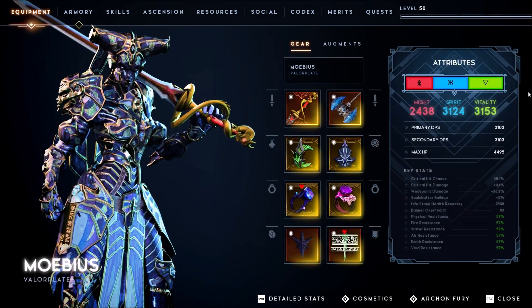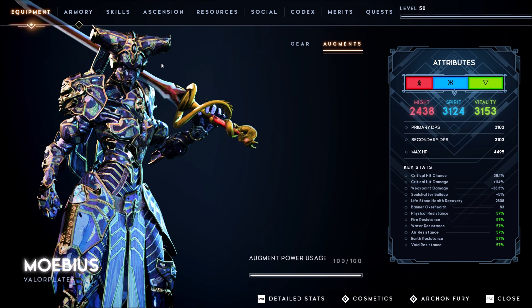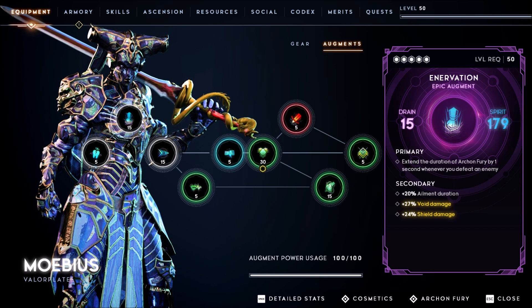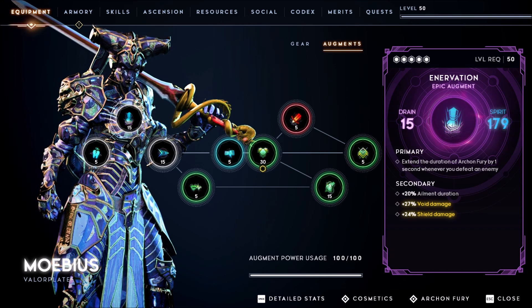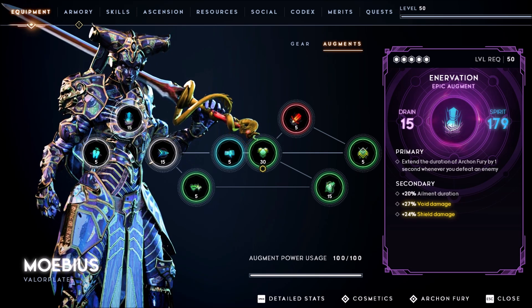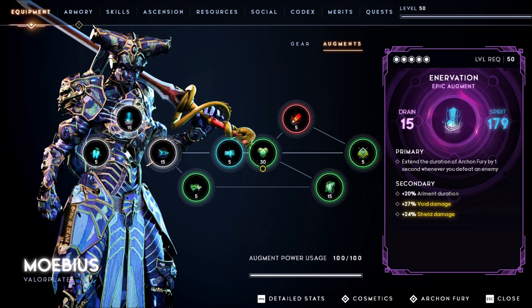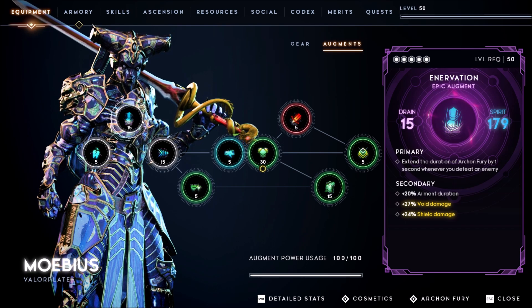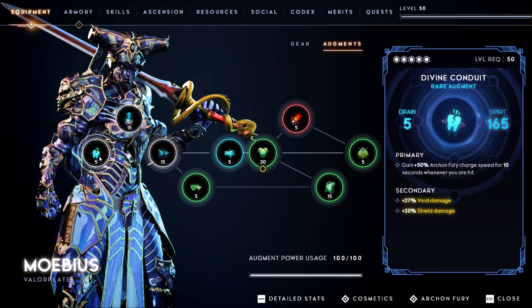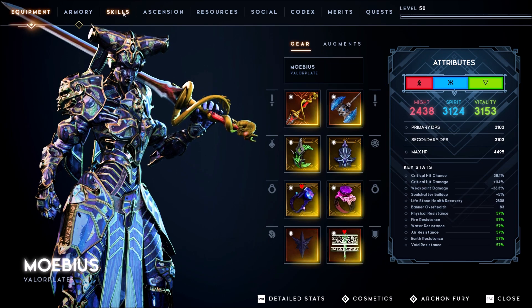To increase our Archon uptime, I changed out two augments. The biggest one is Innervation — it extends the duration of Archon for you by one second whenever you defeat an enemy. This will ensure you have full Archon for the whole duration of the elevator room, and sometimes you can even carry it to the next room. Second is Divine Conduit — gain 50 percent Archon charge speed for 10 seconds whenever you're hit.